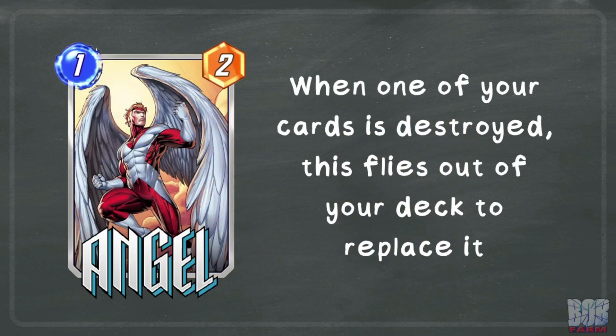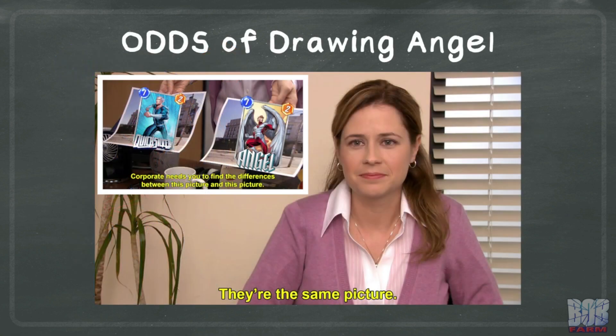We'll start with Angel, who has the effect: when one of your cards is destroyed, this flies out of your deck to replace it. If you manage to trigger this effect, not only do you get two power for free, it actually thins your deck by one card, making you more likely to draw your better cards. In practice, it can definitely feel like Angel is a Quicksilver impersonator and will just not stay in the deck. When drawn, Angel is super underwhelming, as it now has no relevant ability.